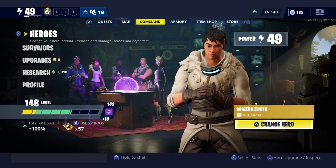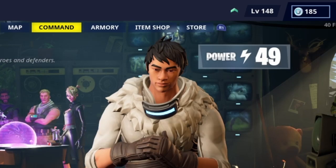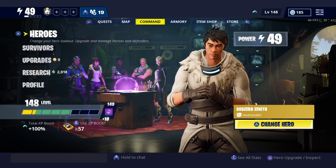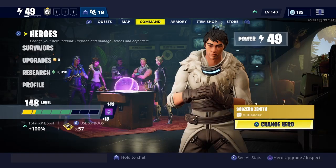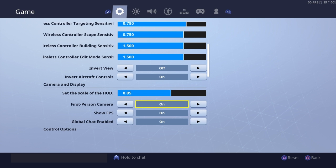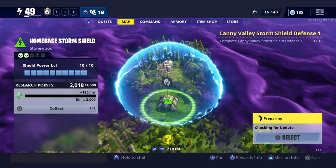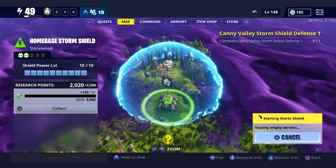Fortnite has finally added a first person mode. You may be asking — wasn't that clickbait? Well, back then yeah it was clickbait, but now it's actually in the game. However, it's only in Save the World for now. You can even go to this option right here: 'use first person camera.' I'll show you what it's like — it is first person, but it's not what you expect.